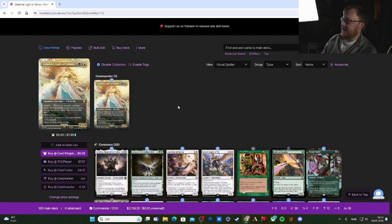She is a five CMC — two of them are colorless — and the band colors are green, white, and blue. She is a legendary creature, Elf Noble, with Alliance: whenever another creature enters the battlefield under your control, choose one mode that hasn't been chosen this turn.